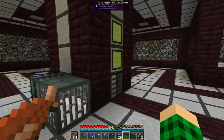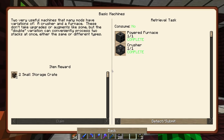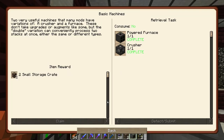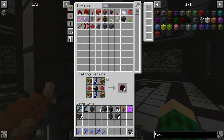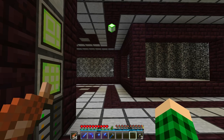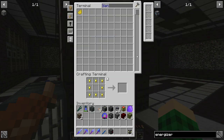Let's tackle the Actually Additions quest line to get it out of the way. We need a crusher, a powered furnace — we get two small storage crates — and then a farmer, which gives us nine worms. Then for lighting options: white lamp, red lamp, yellow lamp — we craft those and get a lamp controller. Then a magnetizing ring and energizer — we should have everything. We get a single battery.